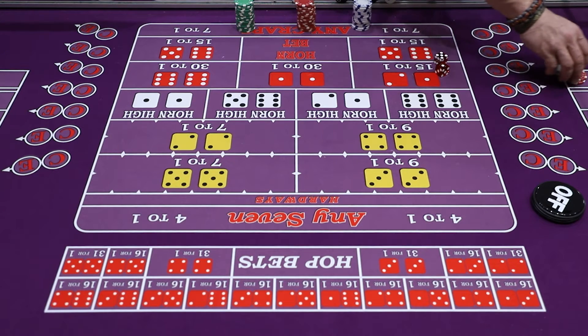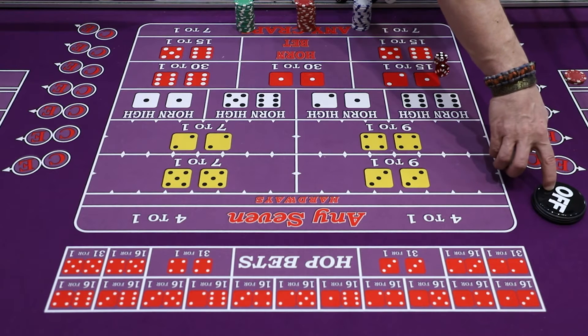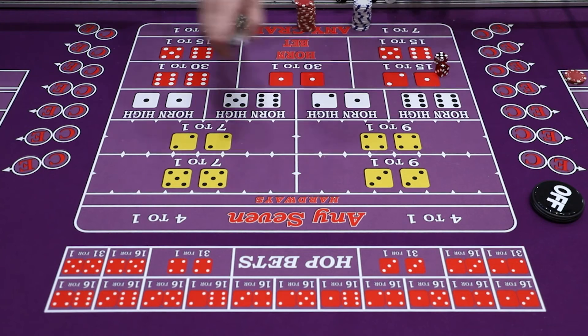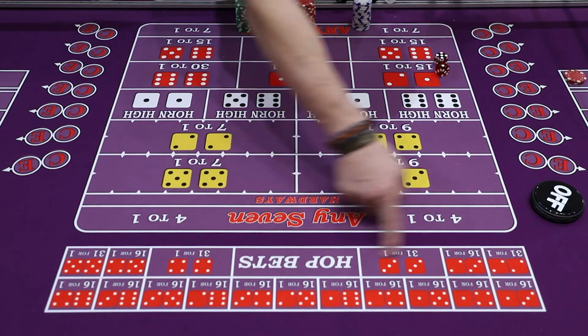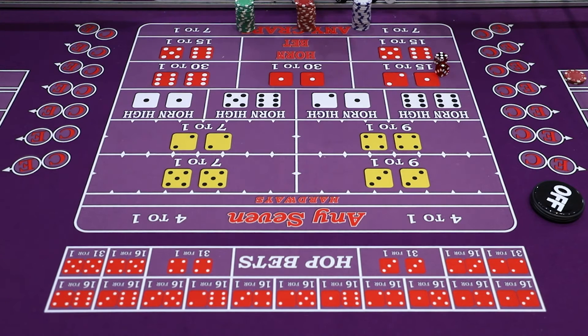Remember, the C&E — even though I'm showing it on the come-out roll when we're off — you can bet any of these bets anytime you want to. All this prop action, all this center action, you can bet at any time. Everything in red on this table, the horn high bets, and the hopping bets are one-time bets.